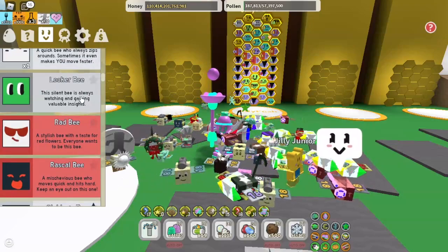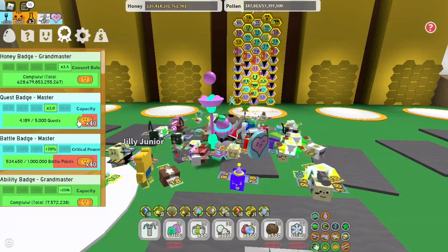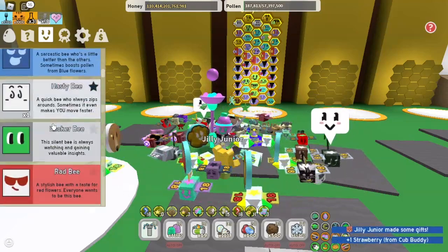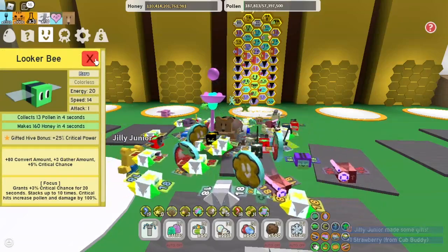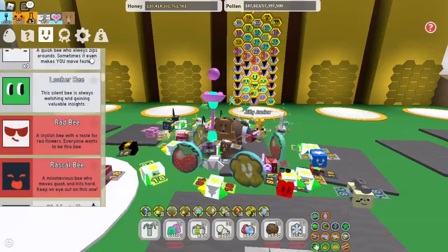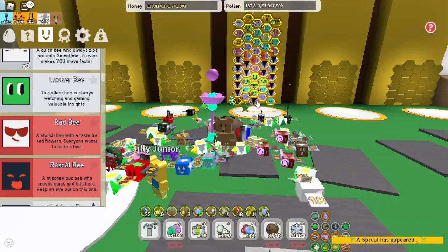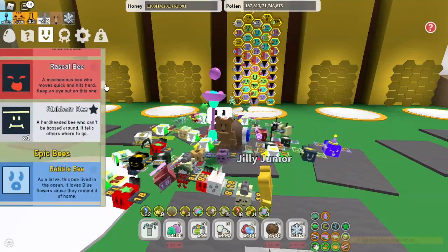I actually don't have Looker Bee, which I know is strange. The reason is that with the Battle Badge Grandmaster, it's not quite as big of a change — having Grandmaster Battle Badge will actually be more beneficial than a Looker Bee. It's still helpful to have, and it might even be better than Haste Bee, I'm not sure. But I don't have it because eventually I'm going to get Battle Grandmaster, and with Gummy Shower your hive is going to be super tight on slots.